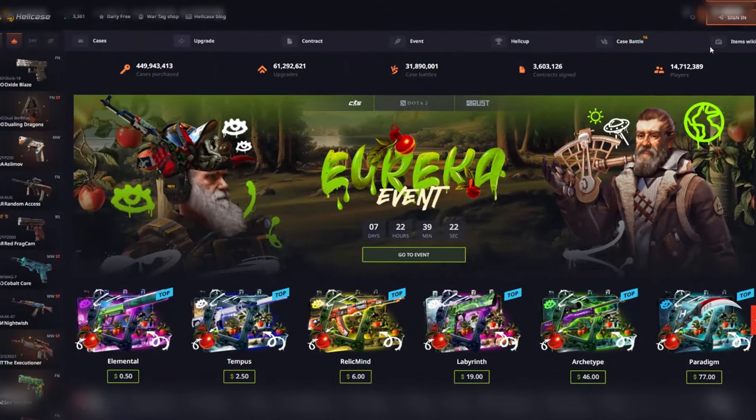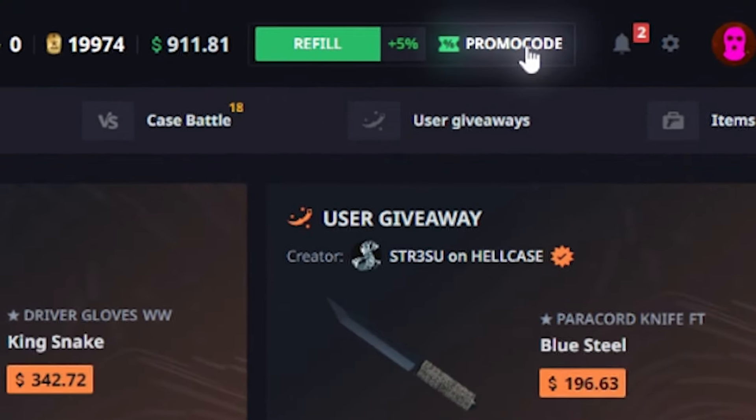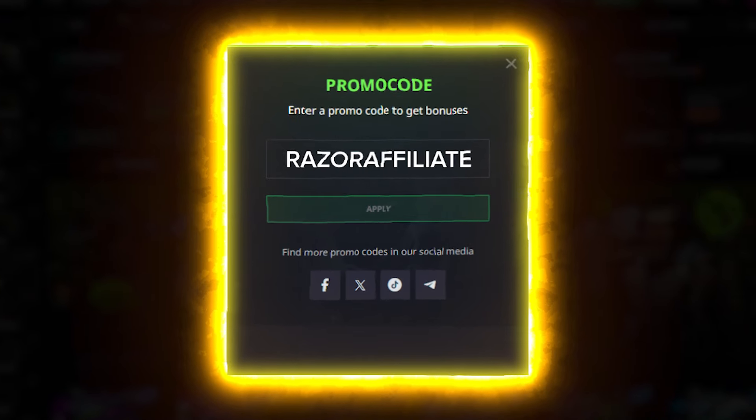You need to connect your Steam account. Click on Refill in the top right corner. Enter the code RAZORAFFILIATE in the promo code box and click Apply.